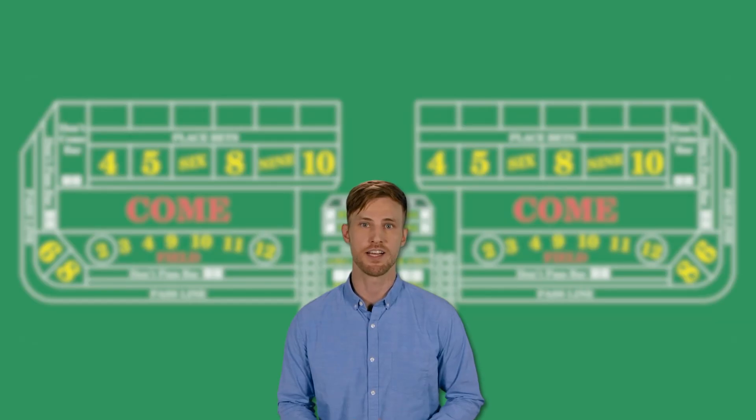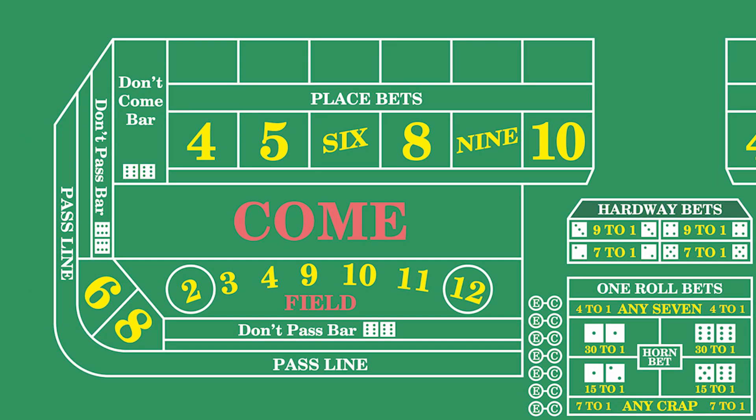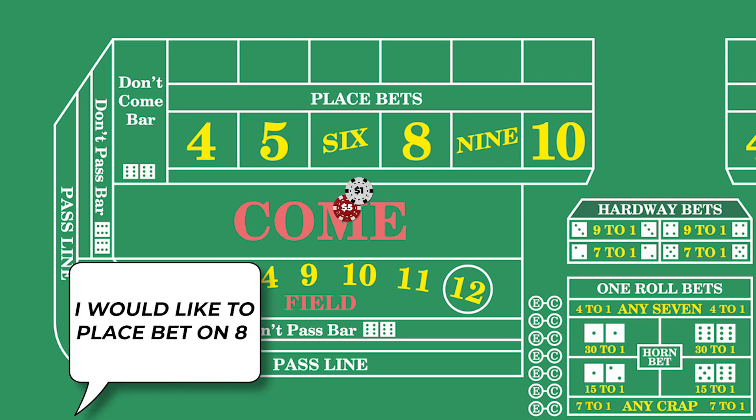You can also raise or lower the bet amounts on each or all of your place bets as you please. Making a place bet is easy — you simply give your chips to the dealer and tell them which numbers you want to bet on and how much to bet on each number.